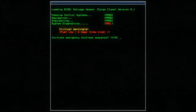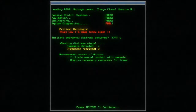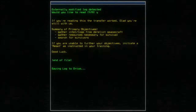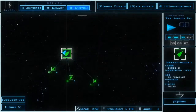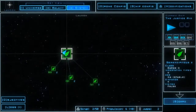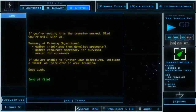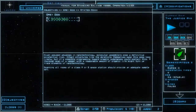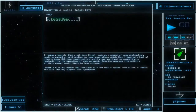Now, there are going to be words, and if you want to read them, by all means pause the video, but I'll basically summarize. For example, we're meant to explore and look around. We might be the last human being, and our main objectives right now are to find out what happened.